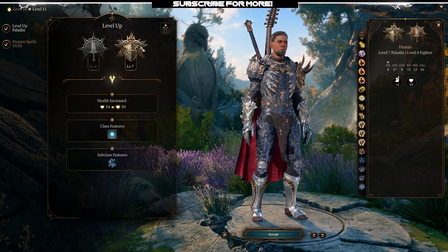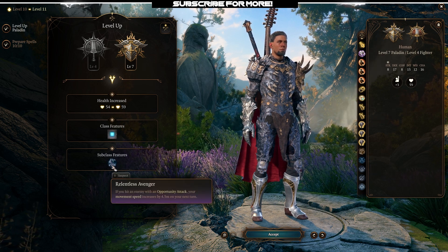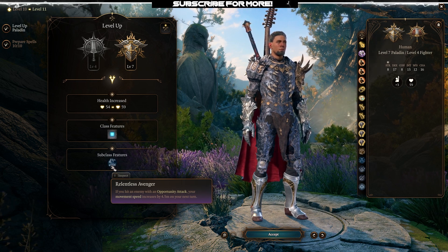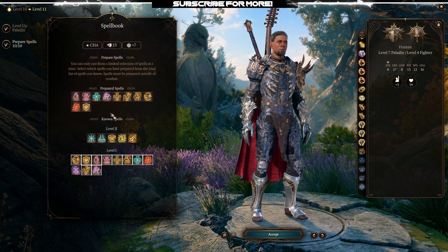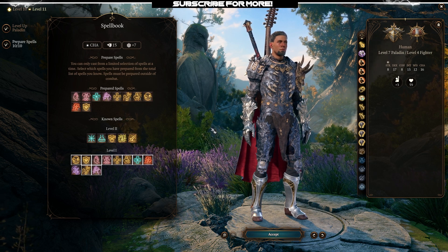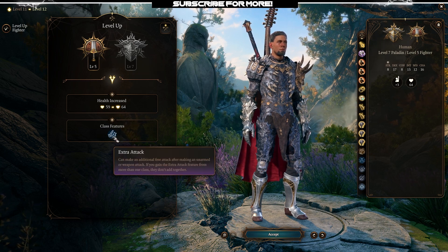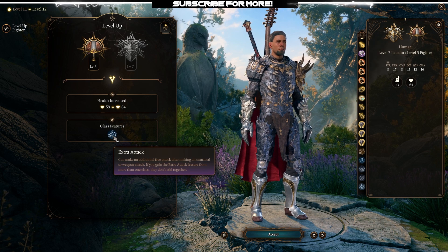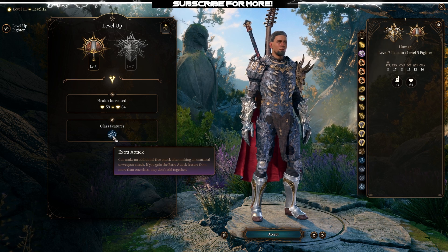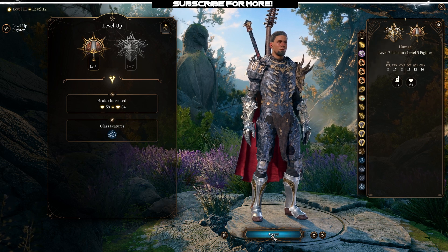Once we hit level 11 we go back to paladin and get the subclass feature Relentless Anger — whenever you hit with an opportunity attack you get bonus move speed. Move speed is super valuable so you can get around the battlefield, and with a lot of speed, attack, and damage, it's really hard for things to get away from you. For the final fighter point you get the class feature Extra Attack, giving you the final extra attack for a 5/7 split — a lot of extra attacks, a lot of extra damage.